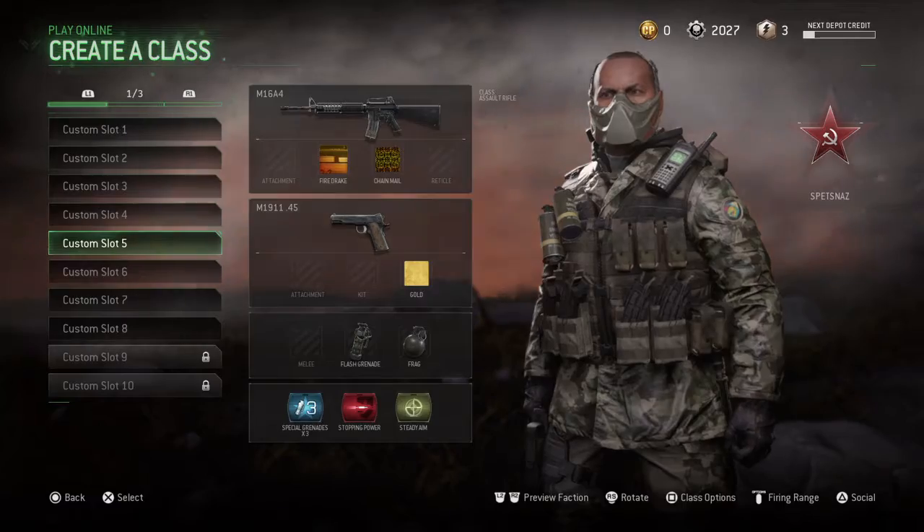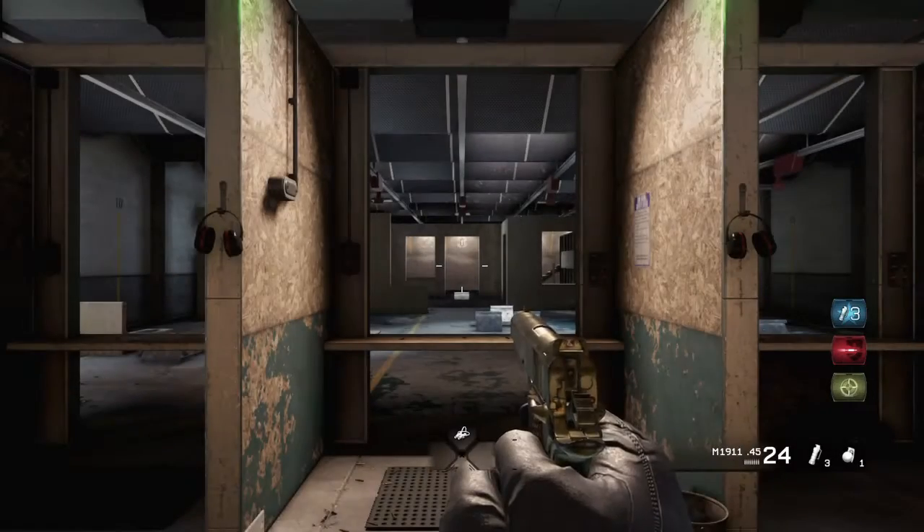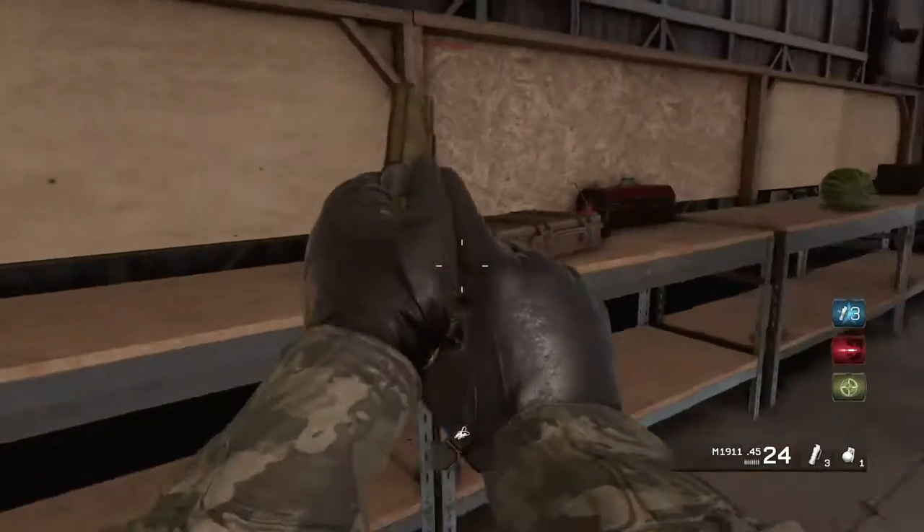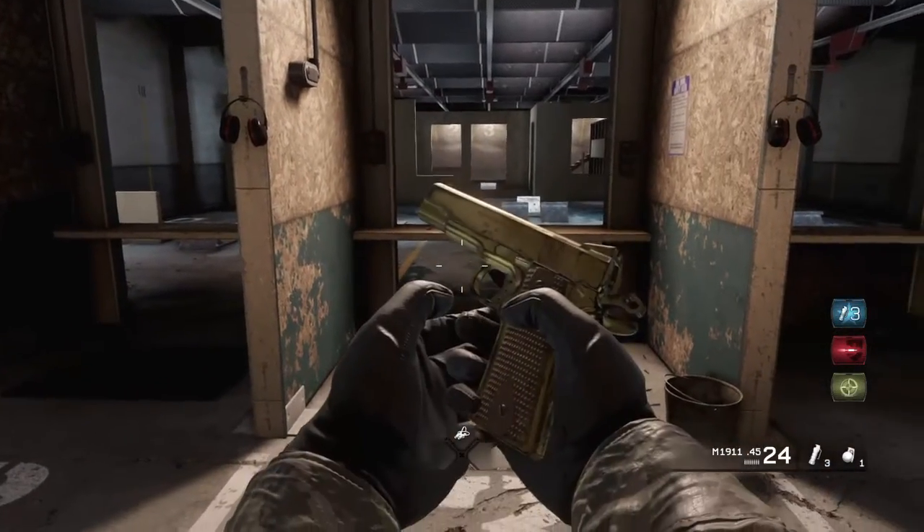Now the pistols were a pain in the butt, but I don't really care — it's all to get that sweet exclusion zone camo. Now the gold M1911 here, oh, looking very shiny there. Regal camo.